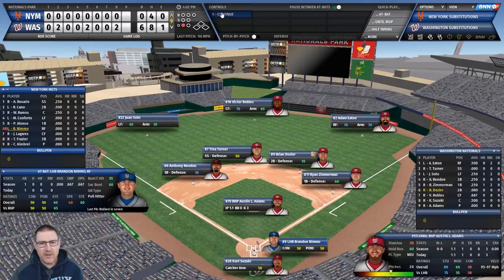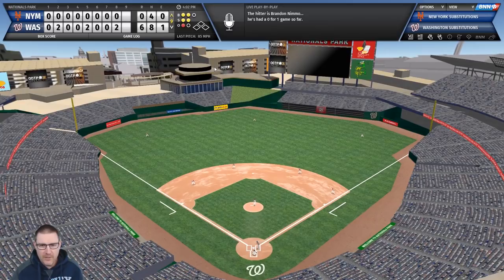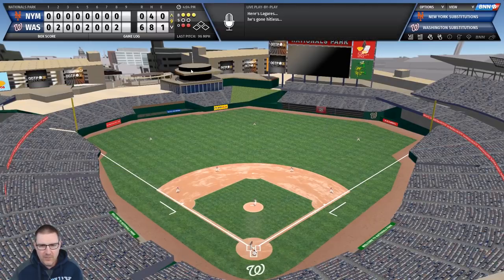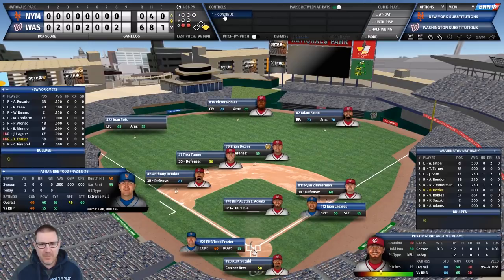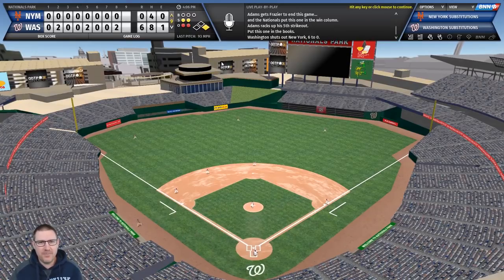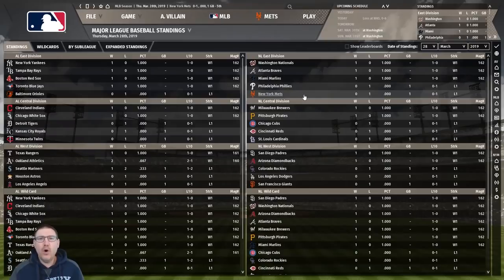Brendan Nimmo strikes out - down to our final out. We need six runs. Largaespada gets a walk - there's still a chance! Todd Frazier - my plan was for him to clean up the bases. Let's see if he can hit a home run... and that's the game. Six-nil - a disappointing first one. Early days though.